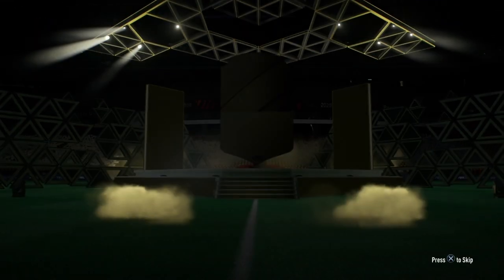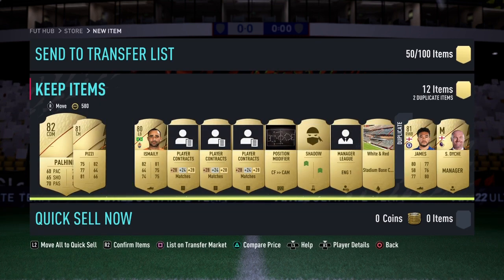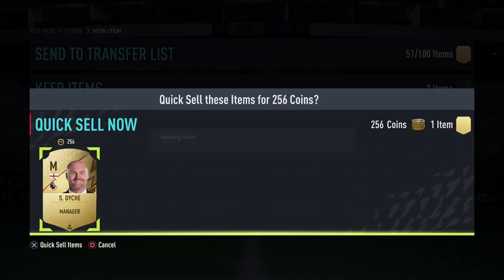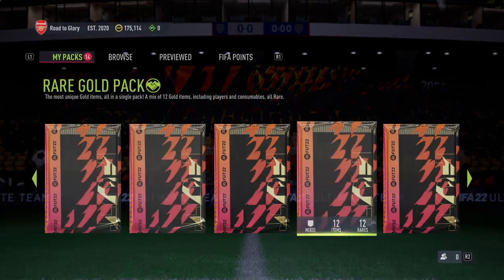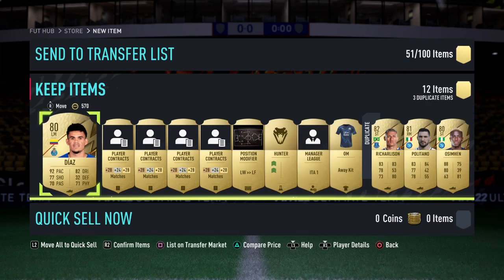Down to 15 packs remaining. I do have another Jumbo rare players pack at the end. Portuguese CDM - is that Paulinho? Yes! And Pizzi as well - strong link and a shadow, nice. Sean Dyche as well. Arsenal vs Burnley was an insane game. Down to 15 packs remaining, still have jumbo rares. 25k rare gold pack, actually might be 15k - nothing too great unfortunately. We do get a Hunter though, which is nice. 14 packs remaining.